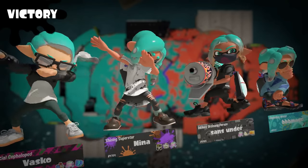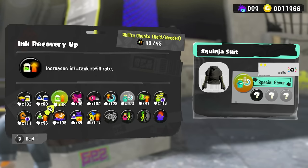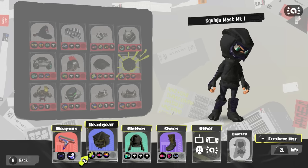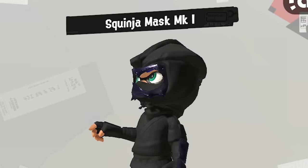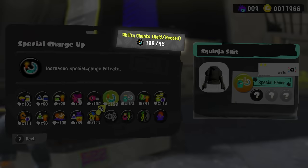The third iteration of the Splatoon games added a couple of extra ways to get ability chunks, as well as the option to change the main ability of any gear using chunks. This means that you can now customize all of your gear, including the ones from your amiibo, for both fashion and function. But to do so, you're gonna need a lot of ability chunks.